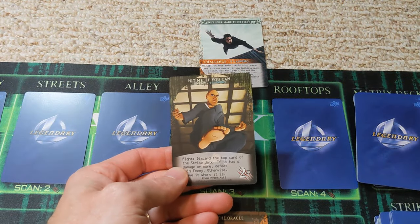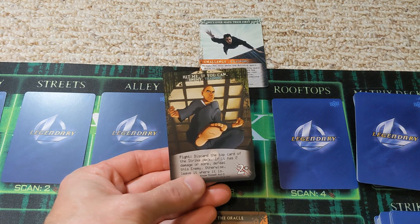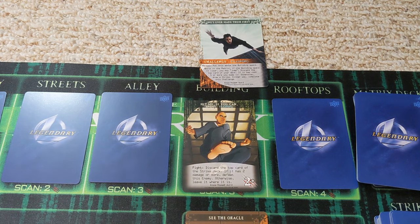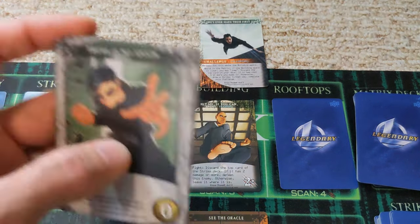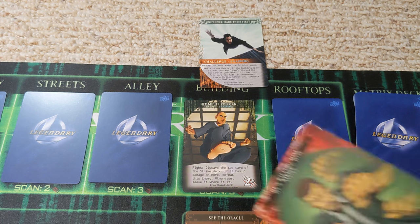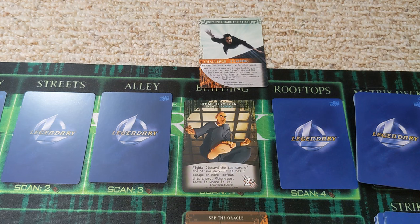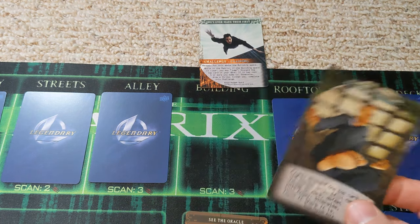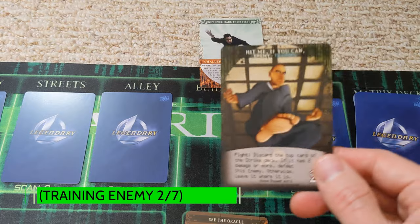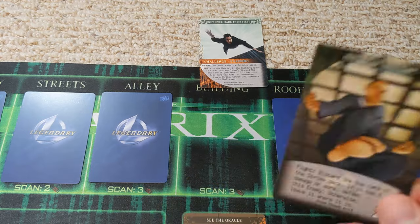We're going to do a scan of that challenge space and see if we can complete it and get that out of the way quickly. The replacement card is another one like it — good, we can really build on Neo's synergies. Let's see what we got: 'hit me if you can' — fight, discard the top card of the strike deck; if it is two damage or more, defeat this enemy. We put all in on this and draw a strike — we draw a three. We get to discard this card, and it is a training card. That counts towards the Oracle's challenge.